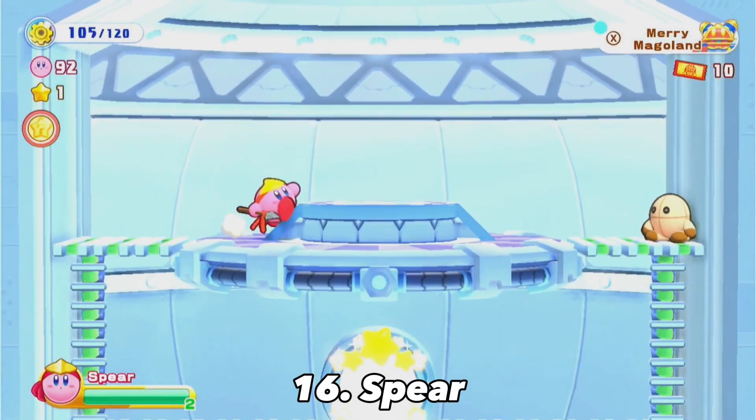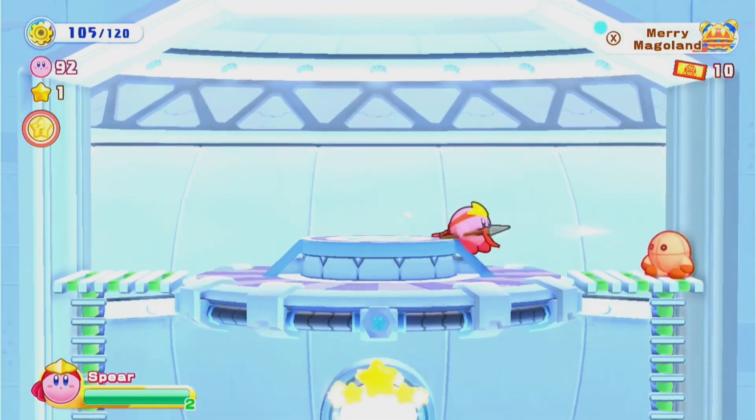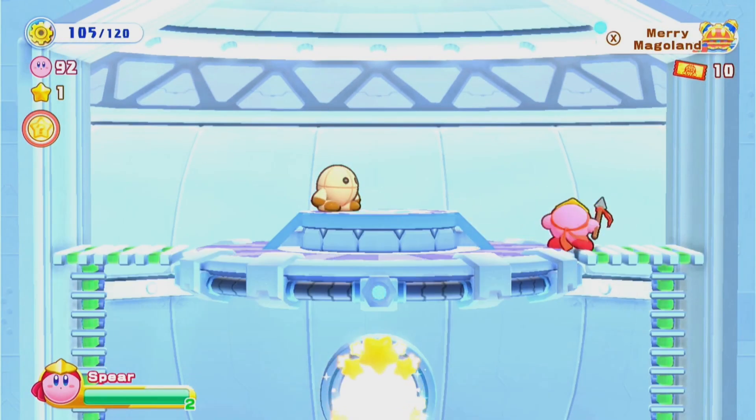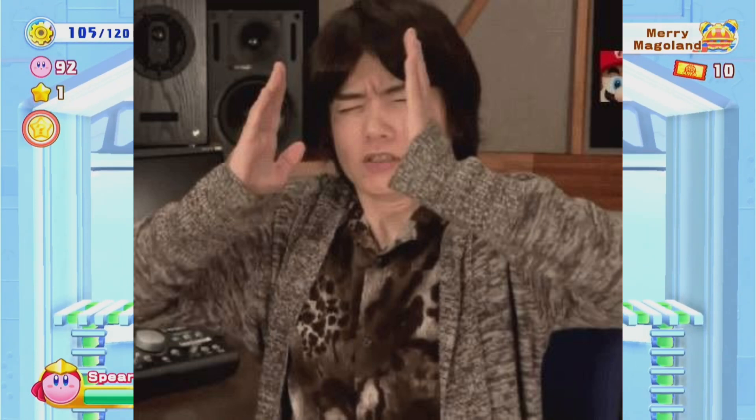Spear is honestly really fun but there are a lot of limitations. For example, most of its attacks only hit in four directions which is kind of annoying in a game where enemies can attack you from any angle. I will say though the spear copter attack is probably one of the coolest attacks in the whole game. Honestly though the best part of Spear is the introduction of Bandana Waddle Dee, who's one of my favorite Kirby characters — should have been added to Smash, Sakurai.